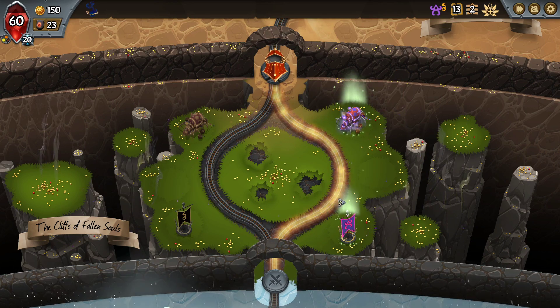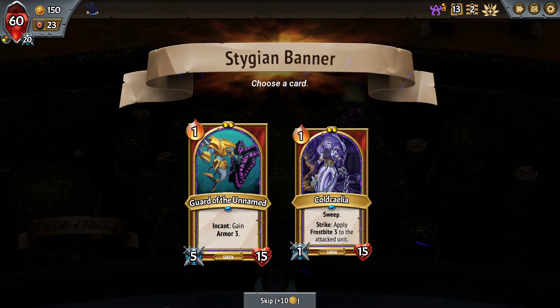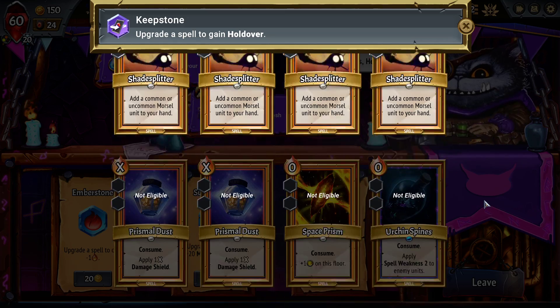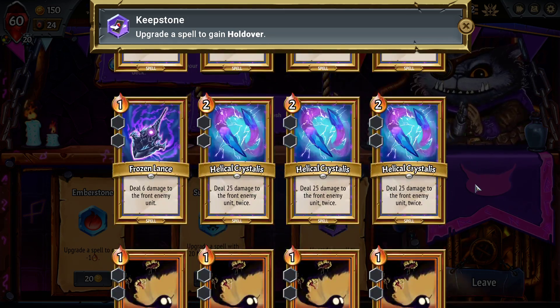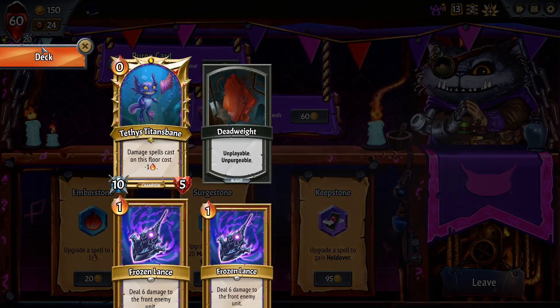So many of my spells want to be upgraded. There are so many Stygian units I want right now. Hello, Guard of the Unnamed — good to see you, Guard of the Unnamed. Love having you around, Guard of the Unnamed. Very happy to see it.